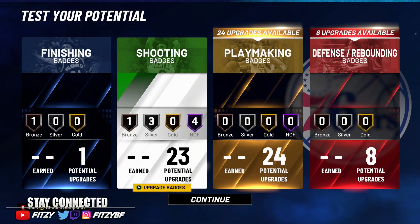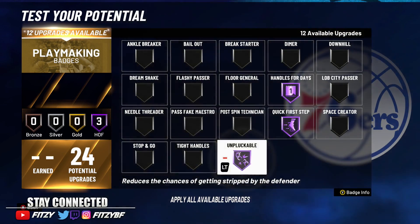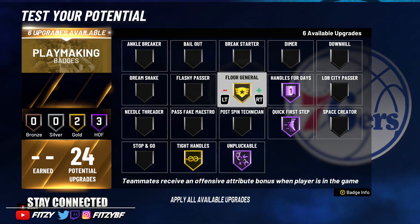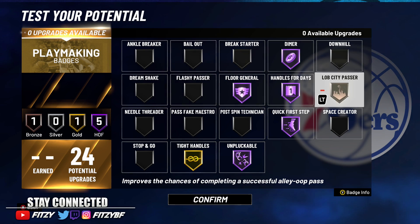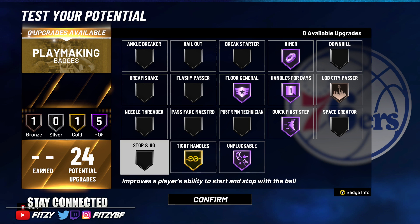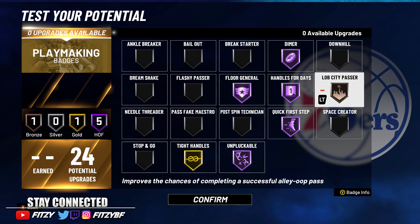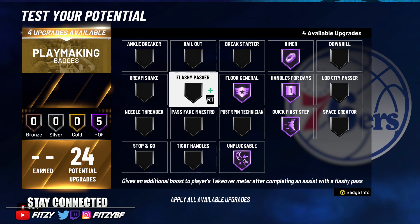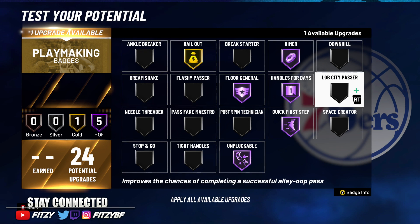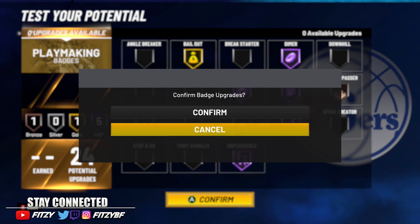For playmaking badges: handles for days, quick first step, unpluckable, gold floor general Hall of Fame, dimer Hall of Fame, and one point in lob city passer. Space creator is broken this year, ankle breaker is broken, and stop-and-go you don't need. I'd actually swap tight handles out and put bailout on gold and lob city passer on bronze — that's more like what I actually run since tight handles isn't really a necessity.